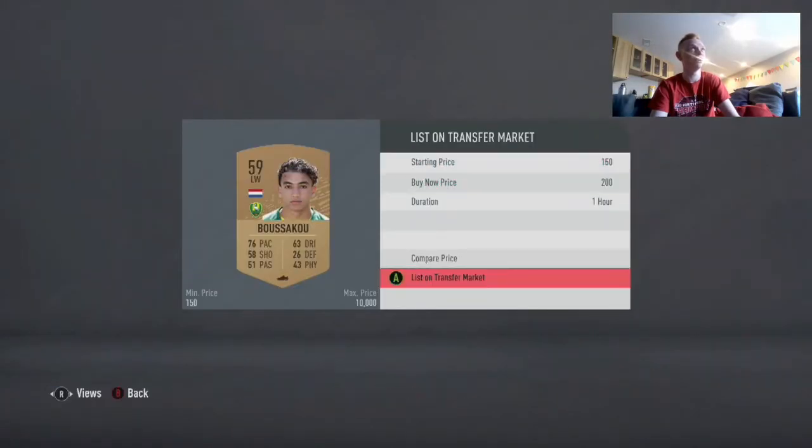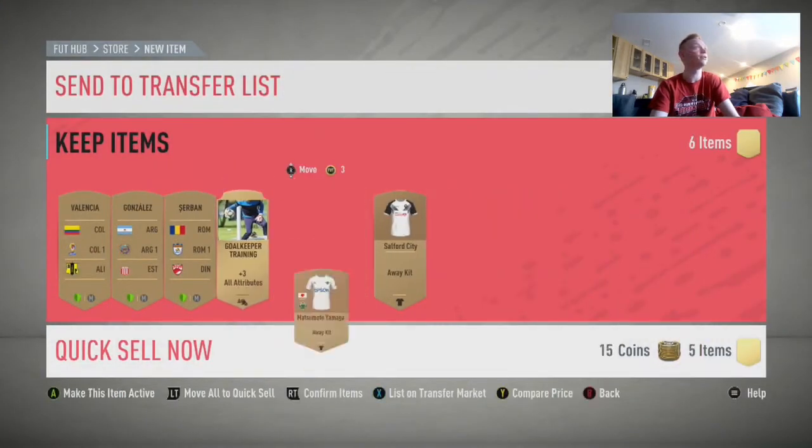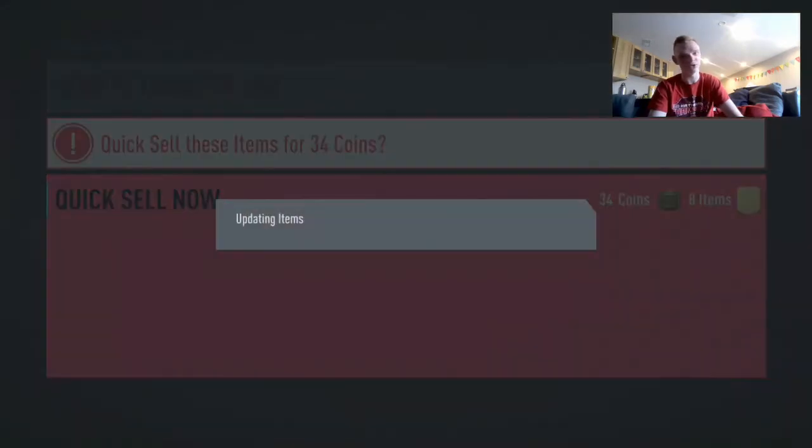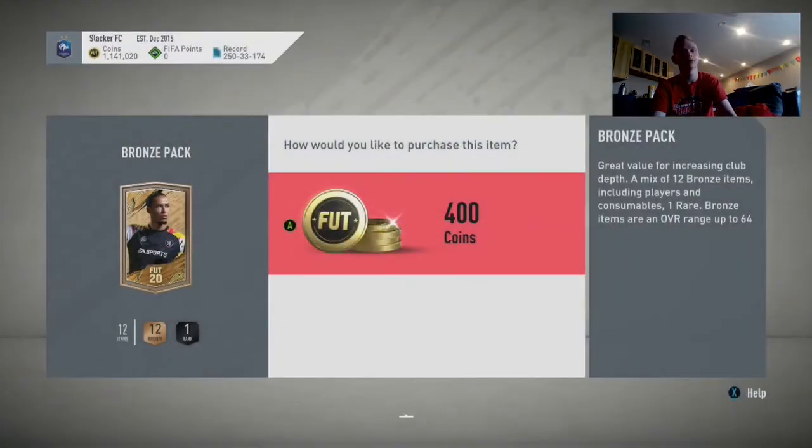We get a busy player — list them up for 200. Discard all of this. The gold keeper attributes, even the all-attributes ones, do not sell. The only attribute cards that sell from bronze packs are the plus-five pace ones and then the all-attribute outfield player ones. The pace ones usually go for 200 coins, and I think the all-attribute ones might sell for like 350 to 400 coins.